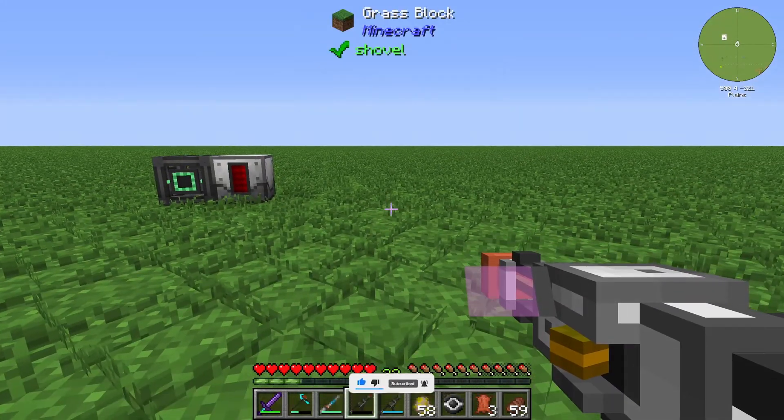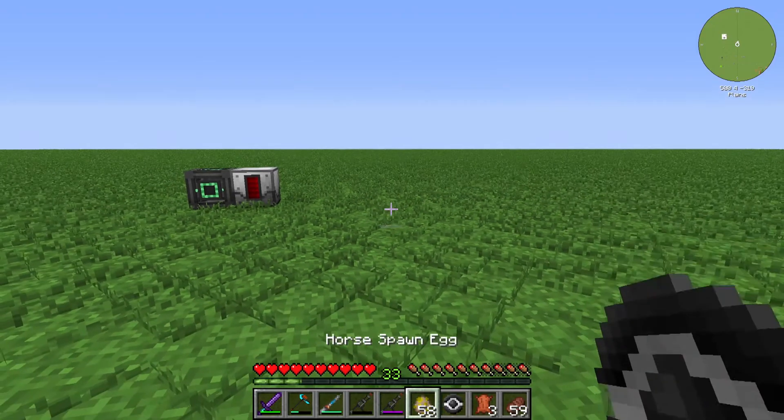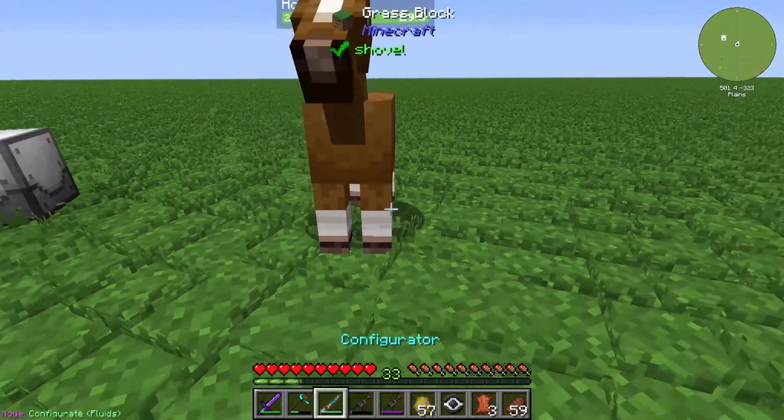And if we shift and right click we have different types of action. We can say we have damage mode, we can say release, and at least we have the capturing mode. I will demonstrate how the damage mode is working.